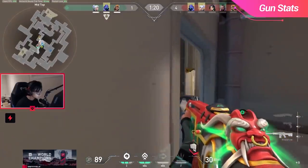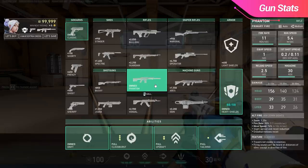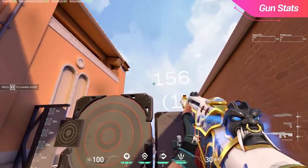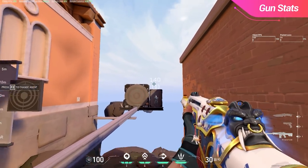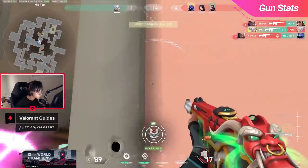The Phantom is starting to sound like an overpowered gun based on what we've talked about so far. However, there are some downsides we need to go over. The farther your shots go, the less damage they will deal. This is quite apparent when you look at the damage dropoff for headshots. From 0 to 15 meters, the Phantom will one-shot headshot a fully armored opponent. Once we pass the 15 meter threshold, a single headshot will only do 140 damage, which isn't enough to kill an enemy with full armor. Then at the 30 meter mark and onwards, the damage drops off to 124 damage in a single headshot.